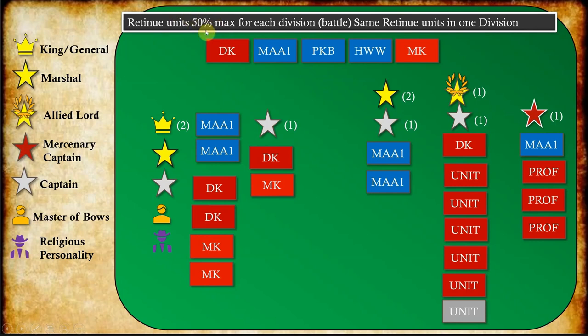These retinue units cannot be more than 50 percent of your division, and in one division you must have the same retinue units. So if you choose Men-at-Arms One — that's an upgrade, a more robust unit — you have to use only Men-at-Arms One in that division, and they should be no more than 50 percent of your division.